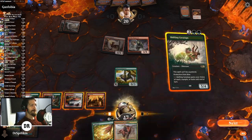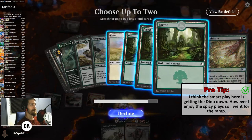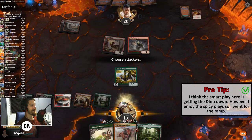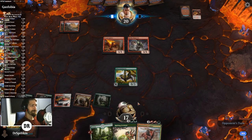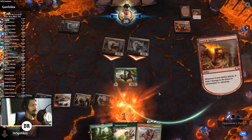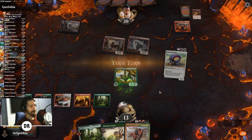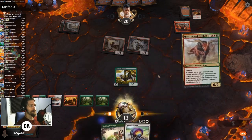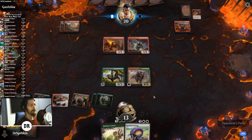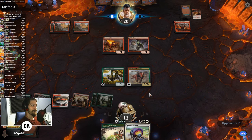Do I go ahead and get down the Shifting, or get down the Quartz Wood and then have Shifting come down as a surprise — wham bam, thank you ma'am? I like the latter — it's more exciting. Cavalcade — I knew it was coming, it was a matter of when not if. I wish the 'when' was a little later, but that's okay as long as we win. A Goring Ceratops too — we're getting close to that, we're at six mana. We only need one more for that Quartz Wood.